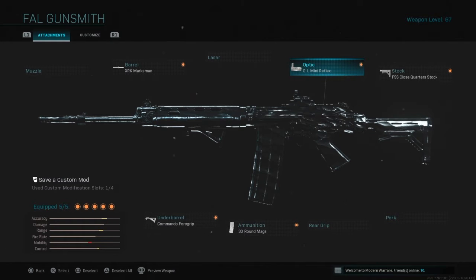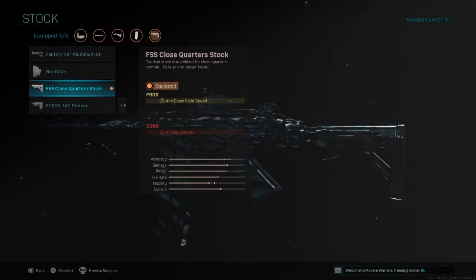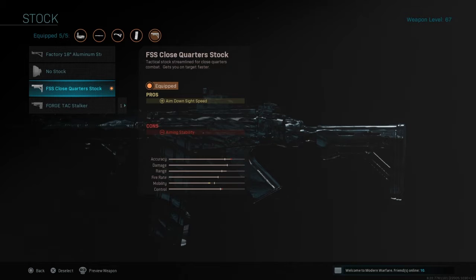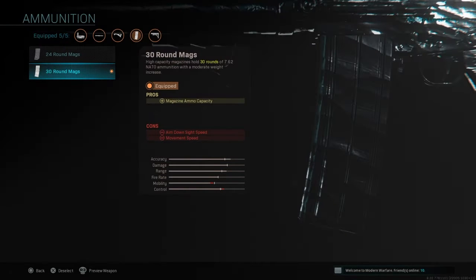It's pretty accurate either way; I'm just not too big a fan of the iron sights. On to the stock — the FSS Close Quarters stock has a plus for ADS speed and a slight negative for aiming stability. Like I said, this stock makes up for the barrel that we put on; really worth it. I highly recommend you use the Close Quarters stock. And of course we also have the 30 round mags. If you don't want to run any extended mags at all you don't have to, you can switch it out for another attachment.